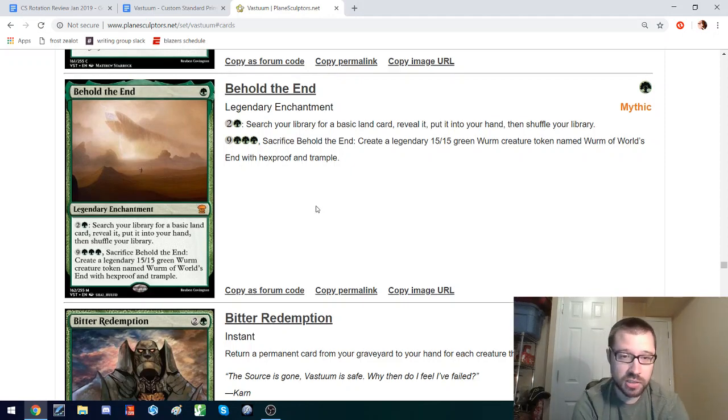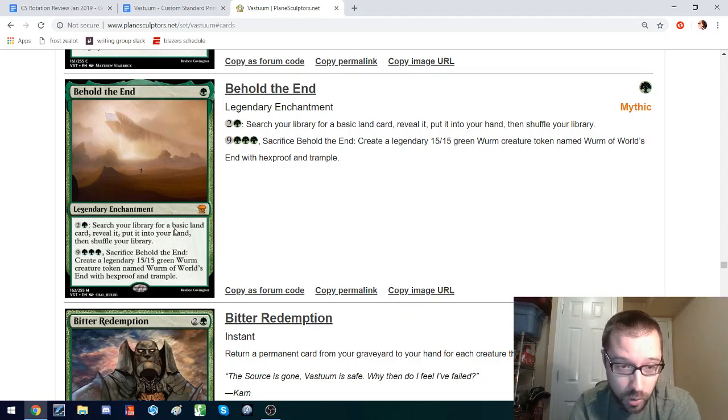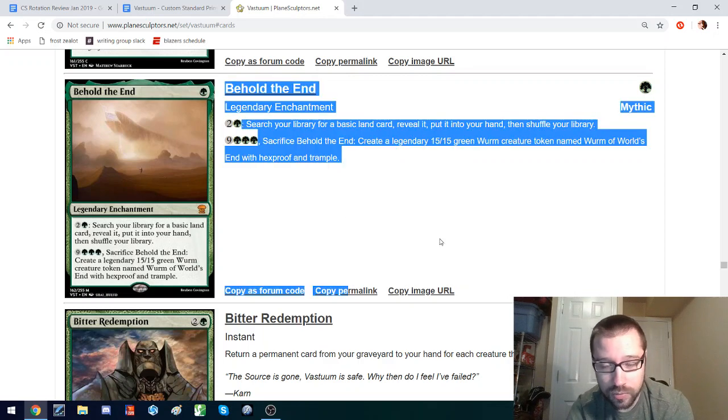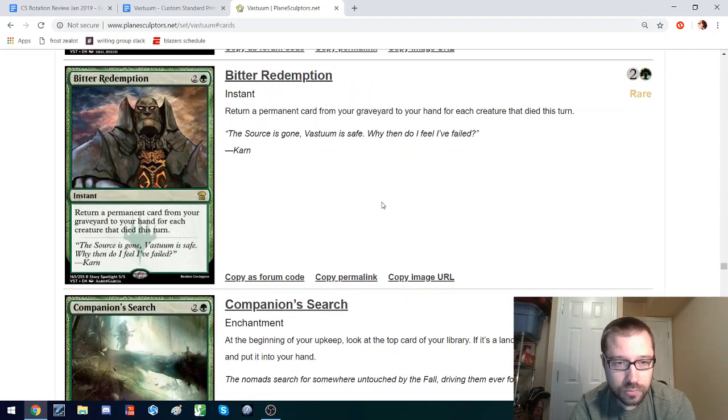Behold the End is one of my favorite cards on the server. It's just a one-mana legendary enchantment, but it helps you find basic lands if you have the mana — kind of grindy. You're not really getting a lot of advantage except over very grindy games. And then eventually this becomes an enormous game-ending worm with hexproof and trample called Worm of World's End, which is awesome. This is just a wonderful design. I would love if this saw play in Custom Standard — it honestly raises my opinion of the set generally.